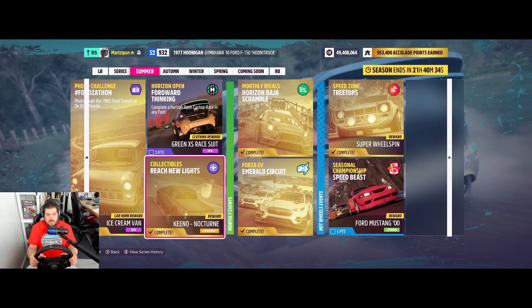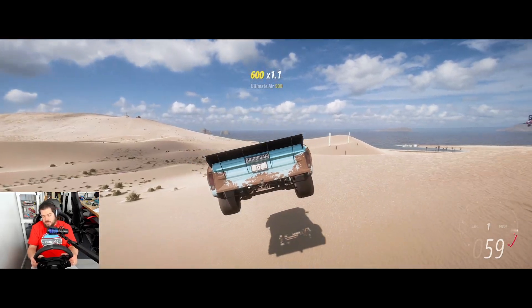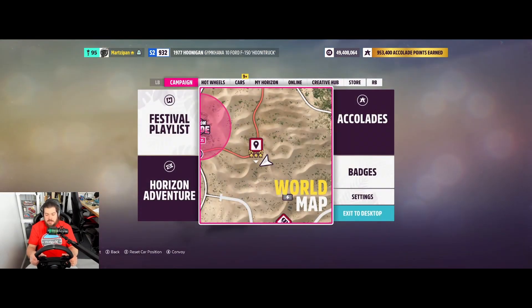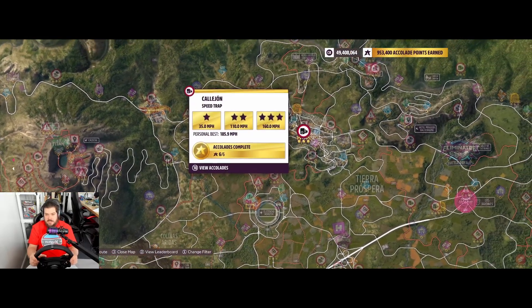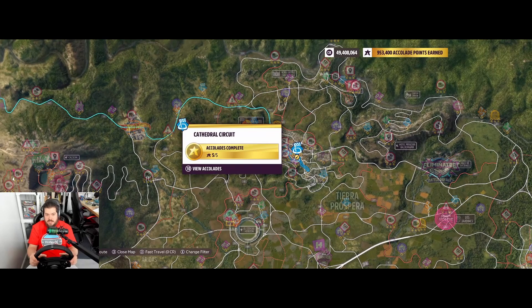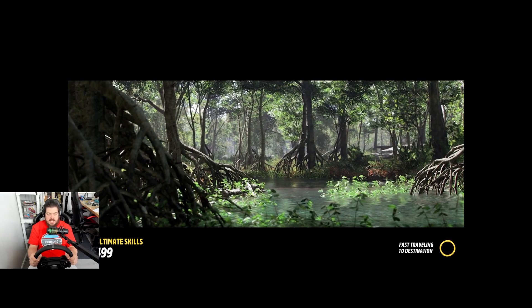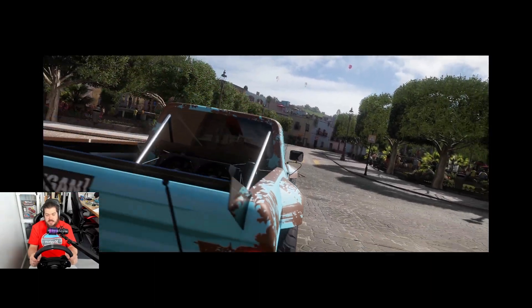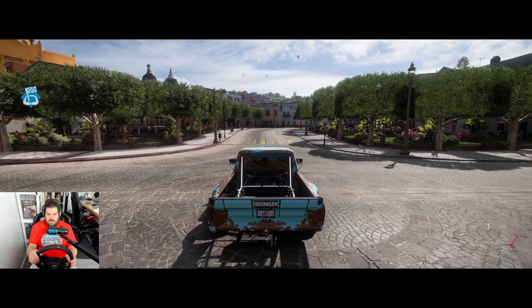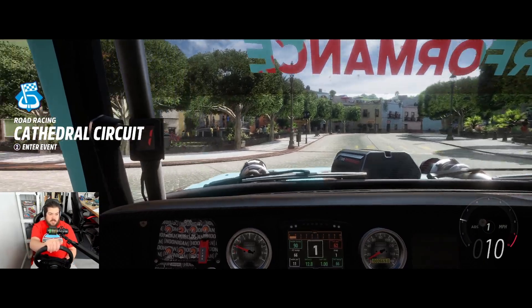That gives us three points. Horizon Open is going to give us just two points, but we've got to get the taco cart right now. I'm going to jump into the map. Like I told you guys yesterday, you can go to any town — they should have a taco cart. A lot of stuff in there you can't fast travel to; it'll just bring up the leaderboard for trailblazers, speed traps, things like that. Now we've got to find a taco cart.